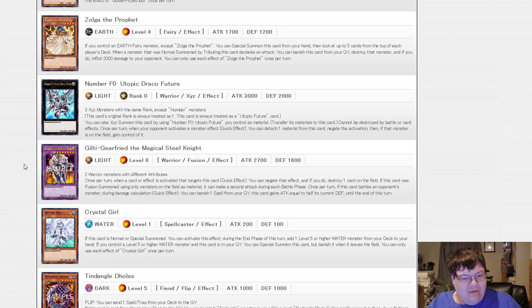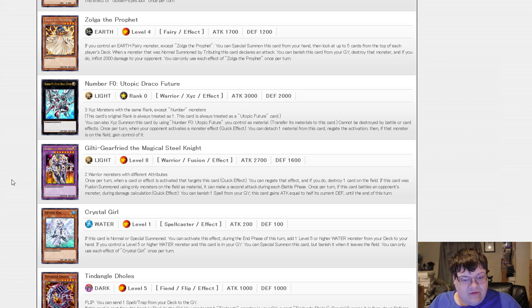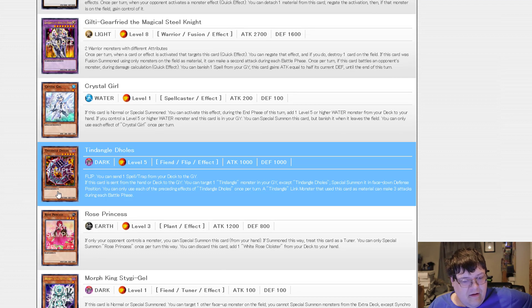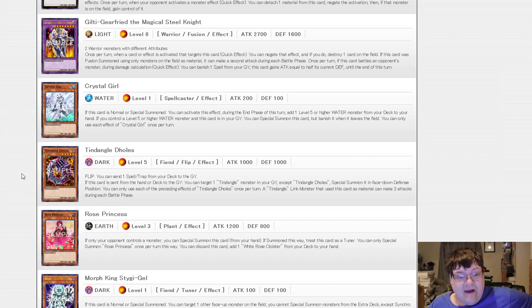We also got Guilty Gearfried — two warrior monsters with different attributes. Once per turn, when a card or effect is activated that targets this card, quick effect: negate that effect by sending one card on the field to the graveyard. If this card was fusion summoned using only monsters on the field as material, it can make a second attack. Once per turn, if this card battles an opponent's monster during damage, quick effect: banish one spell card, and this card gets attack equal to half its defense until the end of the turn. The other Tindangle monster we've been missing for so long is finally coming in here as well.